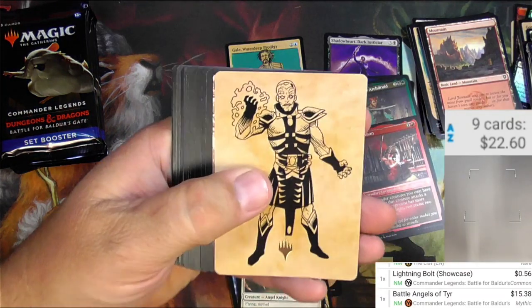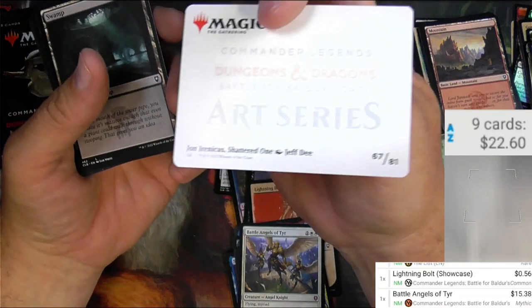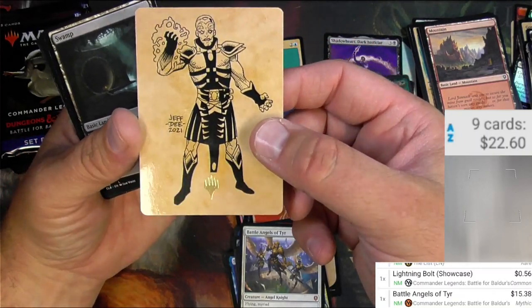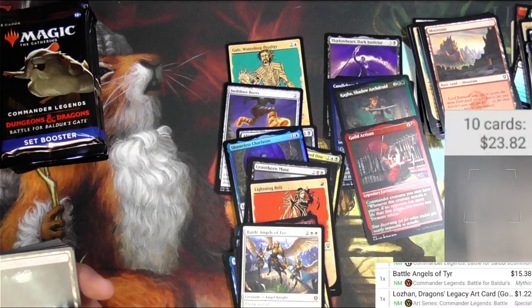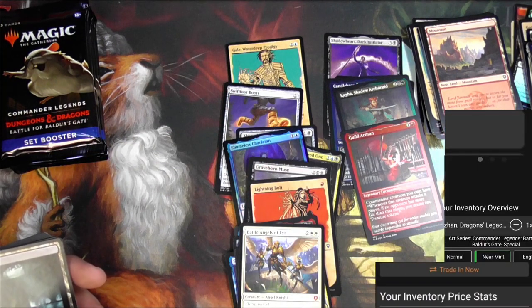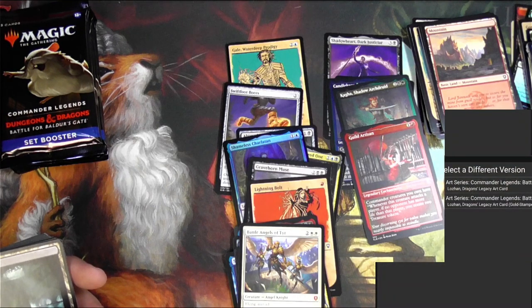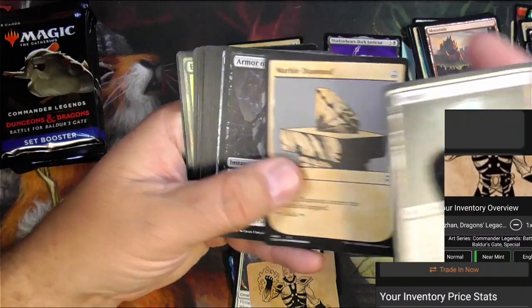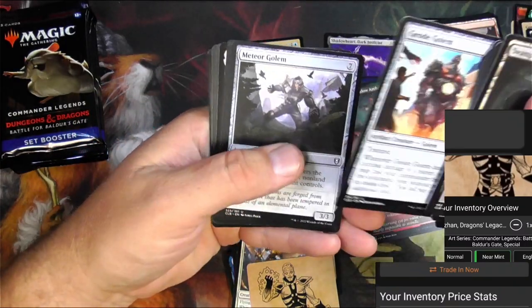We got a foil-stamped art card — John Irenicus, Shattered One. It's just a stamp, no signature on that. Just a gold stamp special is what it says. Interesting — I thought they were doing signatures, but I guess now they're just doing stamps.